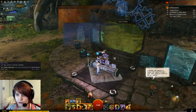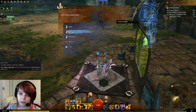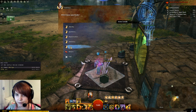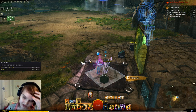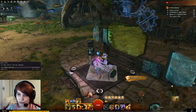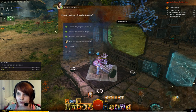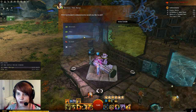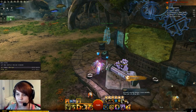Now let's set up the default boons for the test. We'll take 25 Might, Fury, Alacrity, Quickness, Regen, and Swiftness — that's the six boons. We won't take Vigor because Snowcrows doesn't use it in their test; we'd get it from a druid in a real raid. We'll also take the profession buffs: from Ranger we take Spotter and Frost Spirit, and from Warrior we take Strength, Discipline, and Empower Allies. Easy to remember — six boons and six buffs.